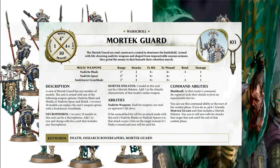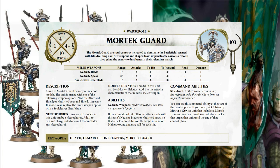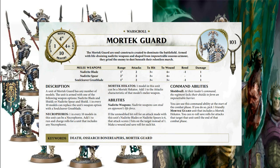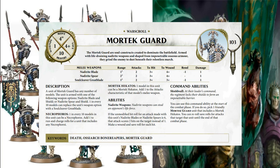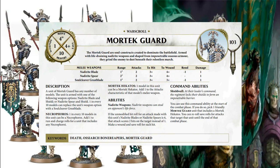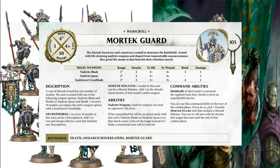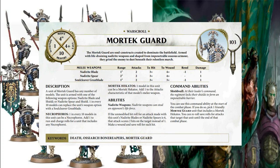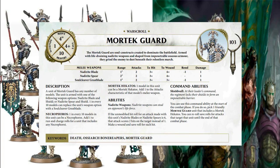The soul cleaver great blade is 1-inch range, 2 attacks, 3+ to hit, 3+ to wound, -1 rend, 1 damage. The better wounding sounds appealing, but it's not a nagarite weapon so it doesn't get the exploding sixes ability. That's the key reason to avoid it. The necrofori banner bearer — one in every 10 models — adds +1 to run and charge rolls for the unit, which is very important since you don't have access to the generic reroll-charge-rolls command ability from the generals handbook.